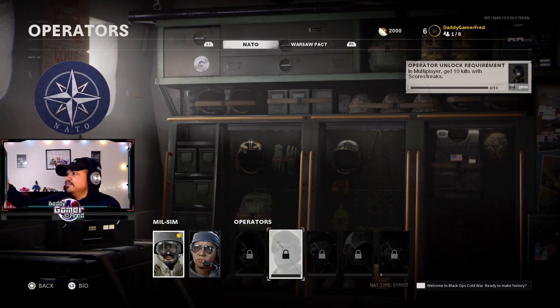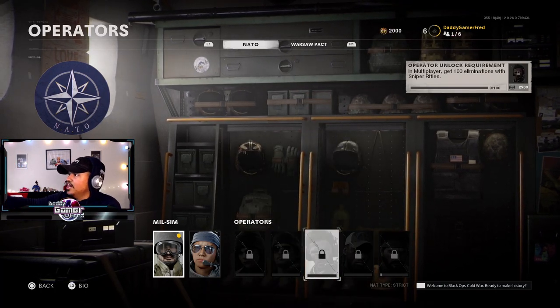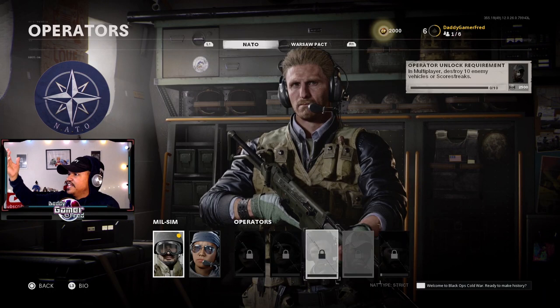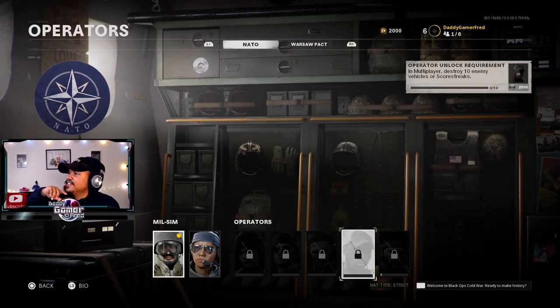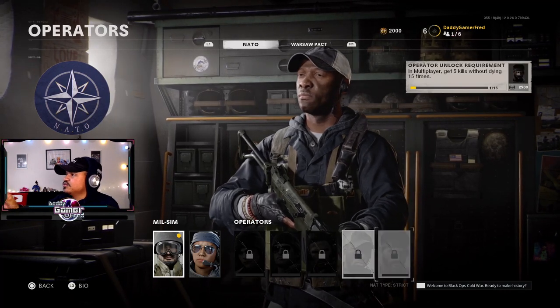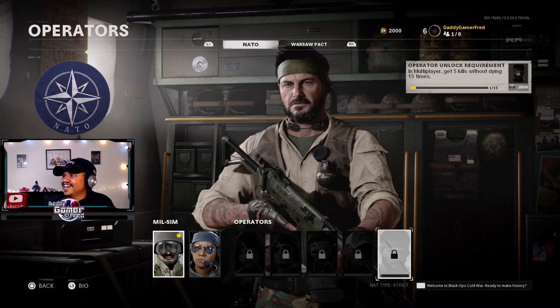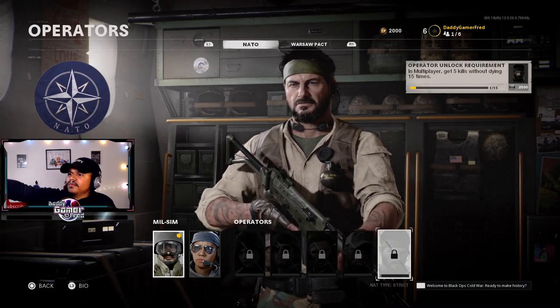This operator requires you to successfully exit zombies three times. Then with this one, in multiplayer get 10 kills with scorestreaks, and 100 eliminations with snipers. For this guy it says: in multiplayer, destroy 10 enemy vehicles or scorestreaks — that's pretty cool.